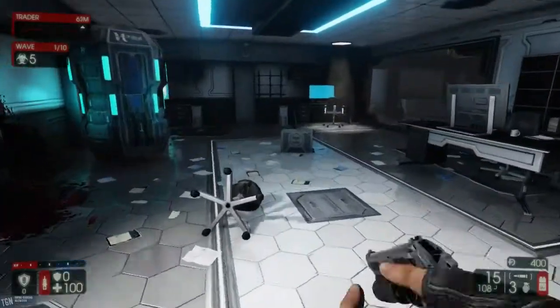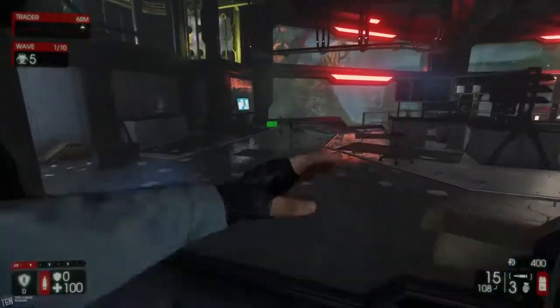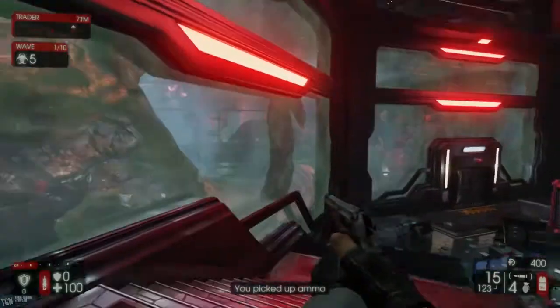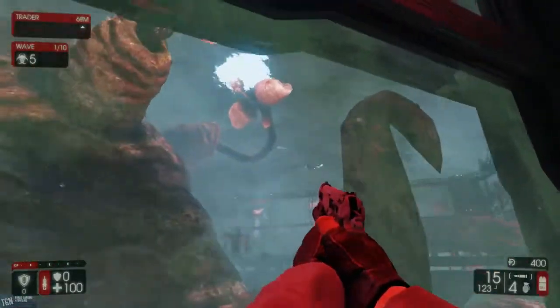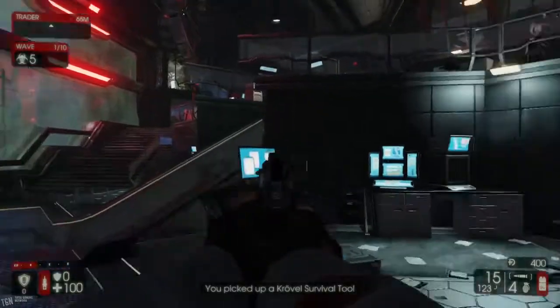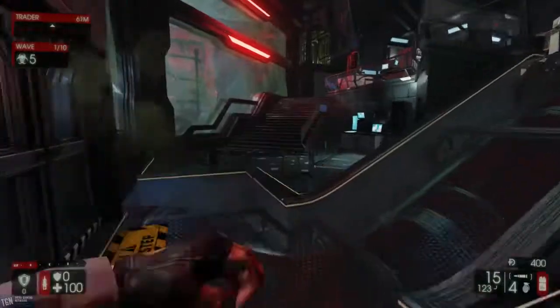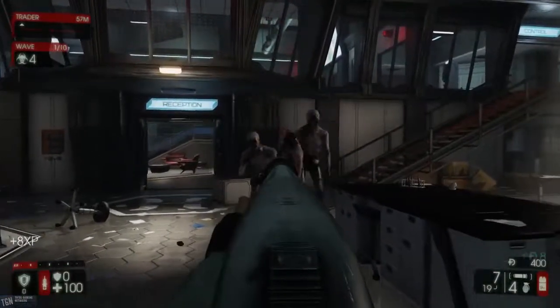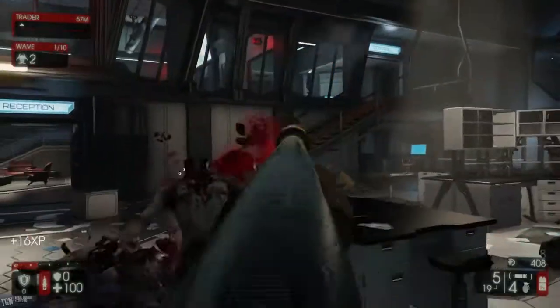Some lights, obviously, you cannot destroy, but many of the environment objects you can destroy. There are many physics objects, just like in the other maps. Here we are taking a look at, let's say, an aquarium. I'll let you draw your own conclusions about what's going on in there, or what's actually happening in this lab itself.